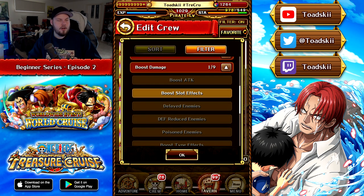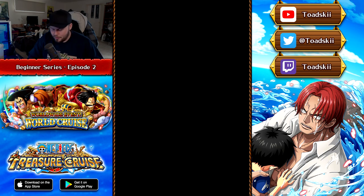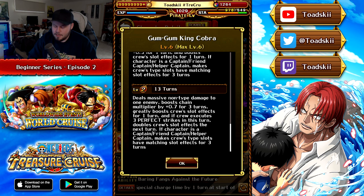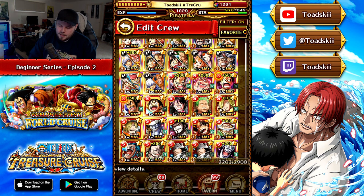Boosting slot effects means the magnification of having a matching slot is going to be magnified by a significant margin. We can filter by characters that boost slot effects. For example, this OG Snakeman has a multi-stage special: when you launch it, it gives you a decent orb boost, and then if you hit a certain amount of perfects during that turn, in the next turn you get another orb boost. It's a really good effect, making Snakeman a top-tier unit.